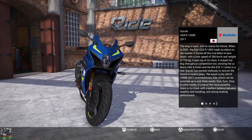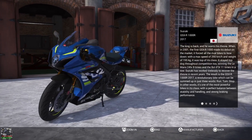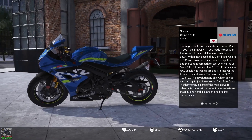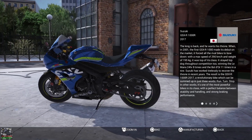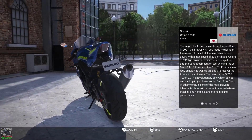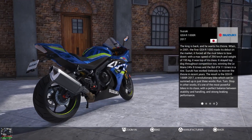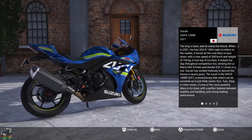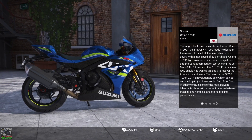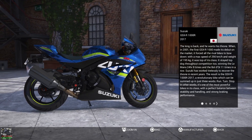And look at this - the Suzuki GSXR 1000R 2017. Again it's another very popular bike on Ride 2, and is this version going to be better than the older version? Look at the description - it says 'the king is back.' So it's obviously a bike that is going to be absolutely beast on this game. Let me know in the comments below which one of these amazing bikes you want to see matched up first.